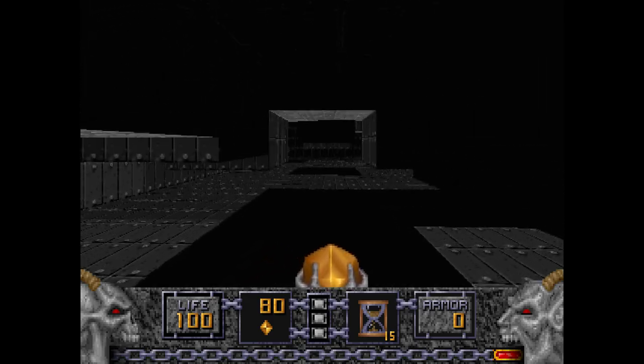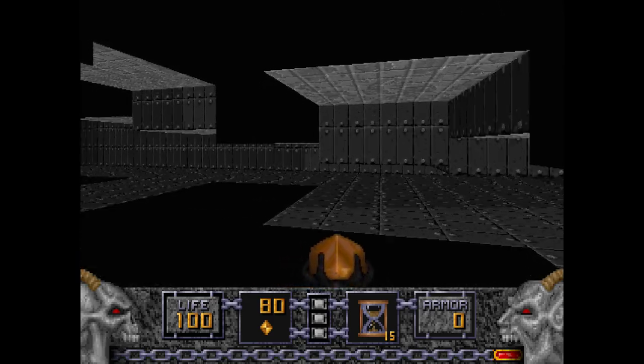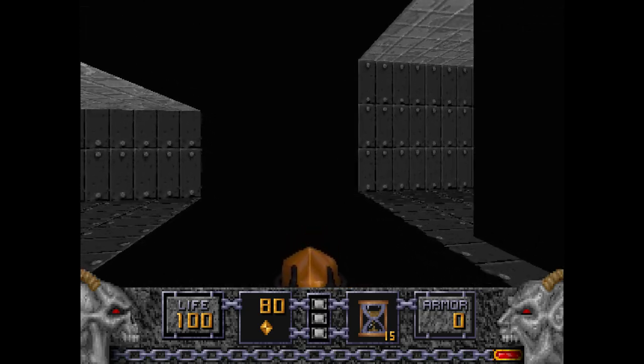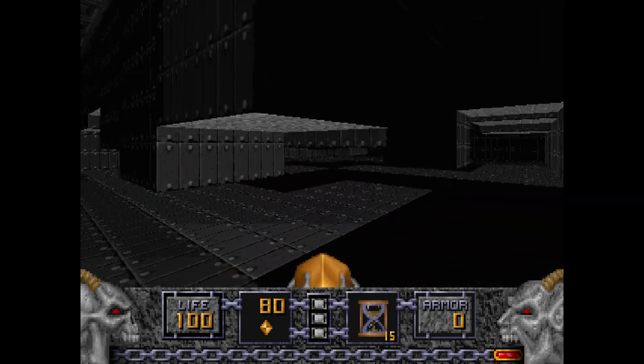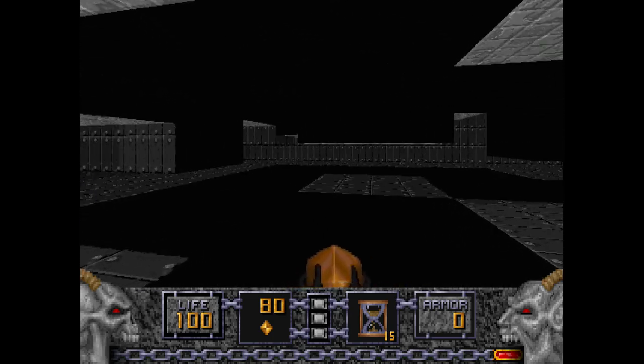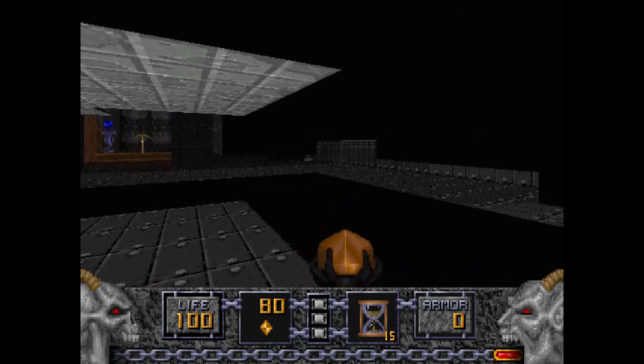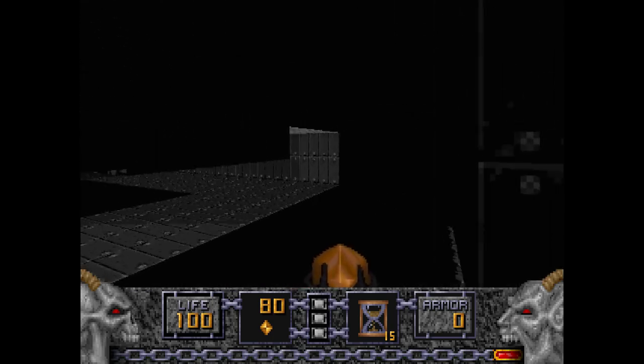You might notice some of these parts have darkened, and some of them haven't, but they will when you get to them. This dark area is the place where the crushers aren't turned on, so it's a safe way through it.